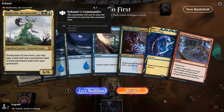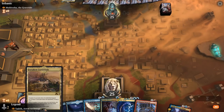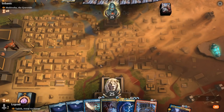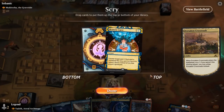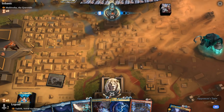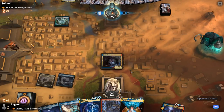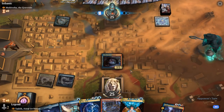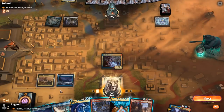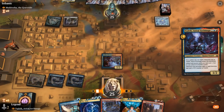Game 5: On the play facing Muldrotha, the Gravetide. Hand is pretty decent — turn 2 Goblin Electromancer, then we can see if we want to tap out for Vedric or keep up interaction. Heraldic Banner names Red. Even on the play it's pretty decent. Memory Lapse can maybe help protect Vedric. Happy tapping out for Electromancer. Aether Spellbomb is a bounce spell for them. We'll tap out for Vedric — if they bounce him, that's fine. And if they kill it, we still have Electromancer making stuff cheaper.